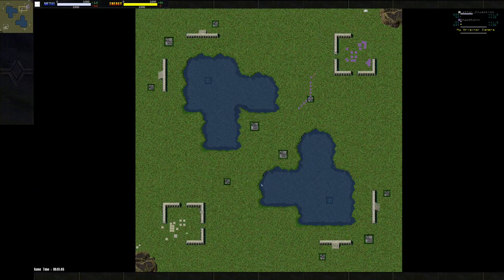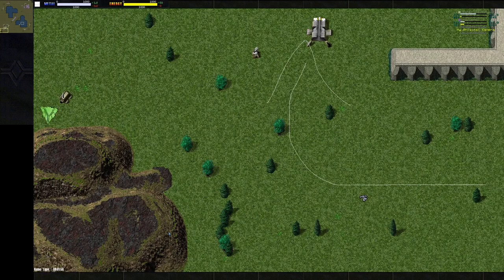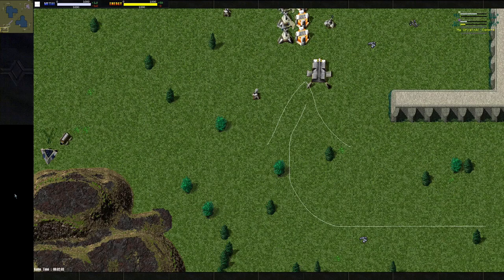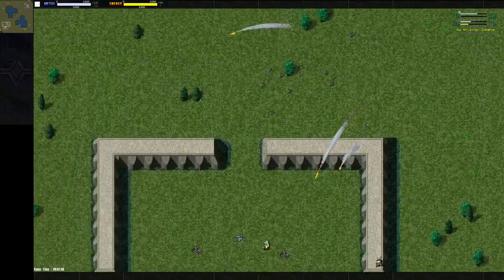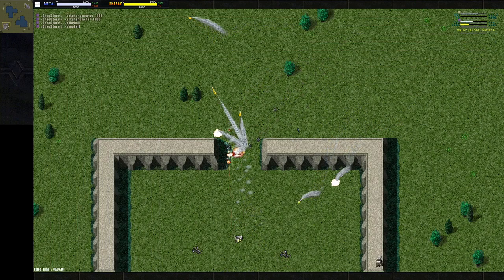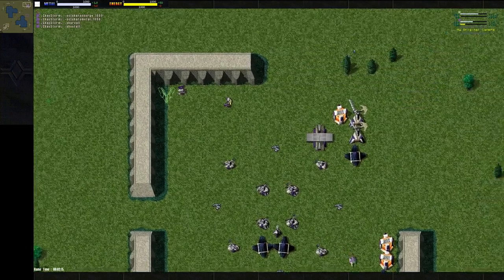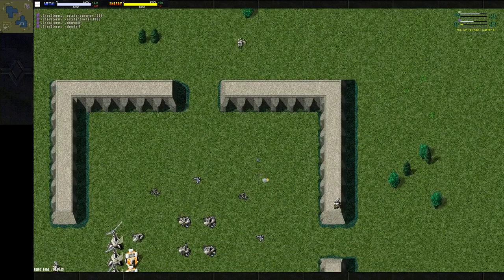Looks like what I was doing maybe paid off — I have about the same metal production. He has much more stored than me though, as he's been making that metal for longer. We're both kind of struggling on energy. He is getting some advanced solars up in the back; that'll help out a bunch. My fleas are just going to fall to his commander, I'm sure. Didn't take out a thing — wasn't worth it. I could have accomplished the same thing with one flea.